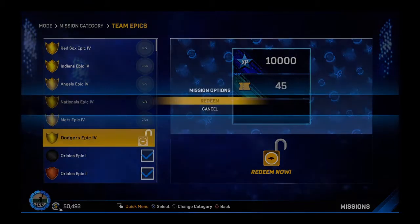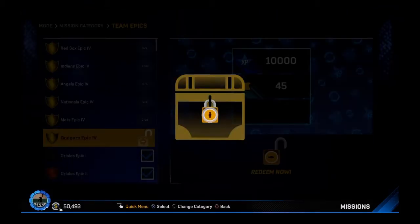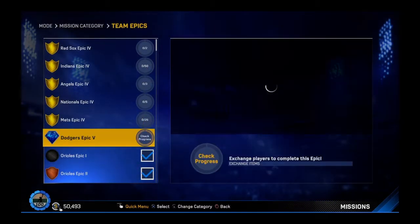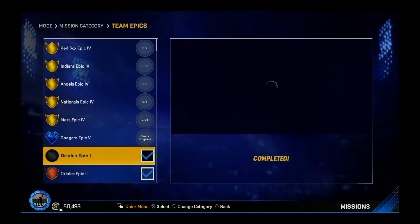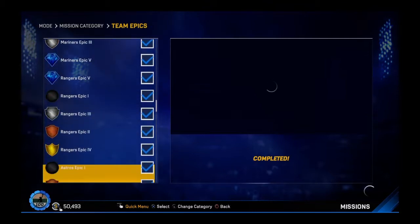I just completed the Dodgers Epic Level 4 because, of course, you needed the Clayton Kershaw to complete the Dodgers collection. I pulled it last week. I wasn't rolling video on it, but man, did that ever feel good. Anytime you get a 99 overall to complete a collection — fantastic.